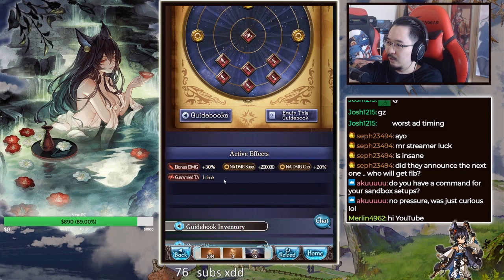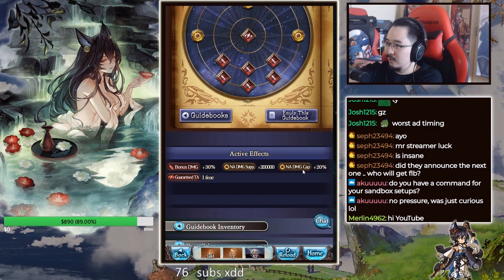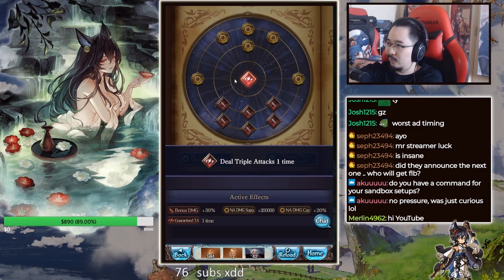For the most part it's kind of whatever. This one, however, is really strong because you get a lot of supplemental for your normal attacks. You get a lot of echo — the books also kind of stack with one another, so that's why it's really really good. You get the normal damage cap raised by 20 as well, and you get a guaranteed triple attack for all of your party members.